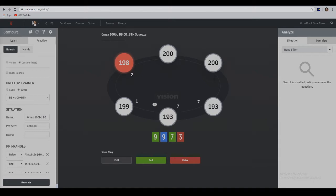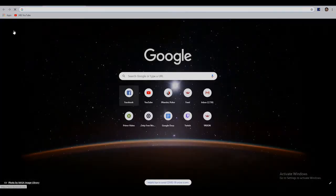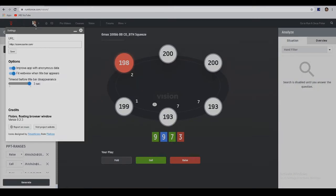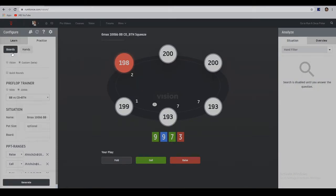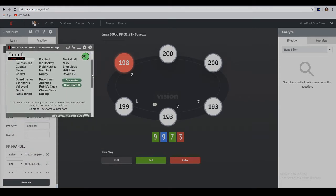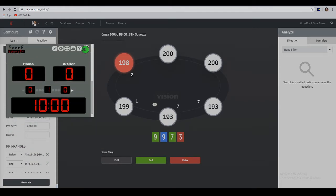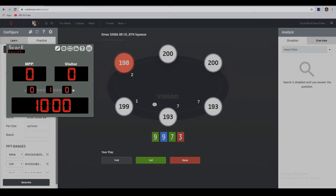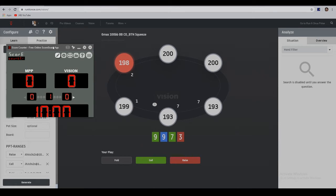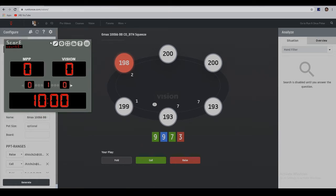Without further ado, let me pull up the counter and we can begin right away. We are MissionPossiblePoker, so I'll call us MPP, and we will name the solver Vision. Let's begin the exercise.